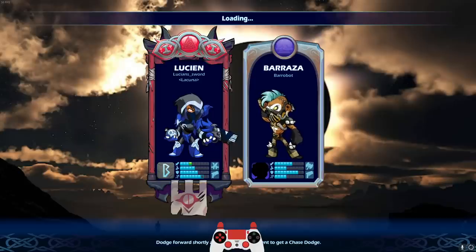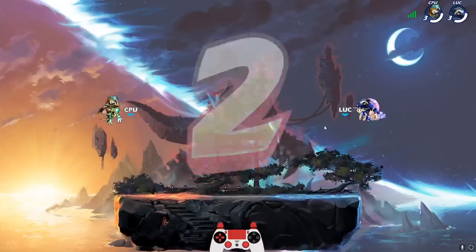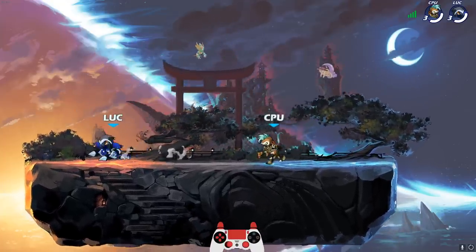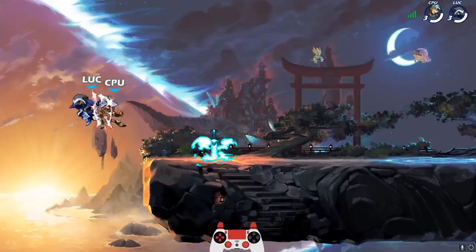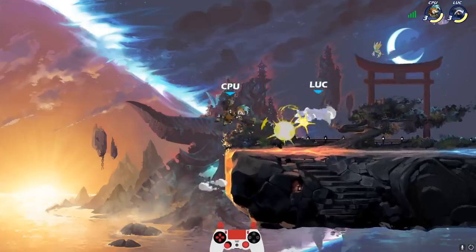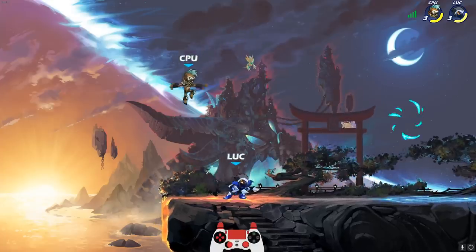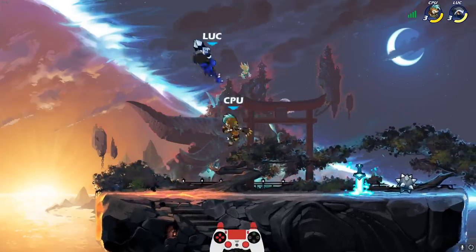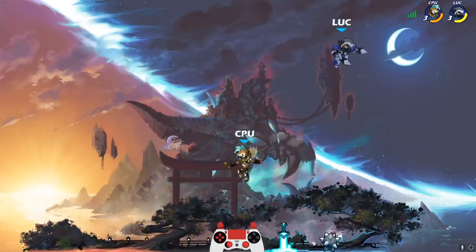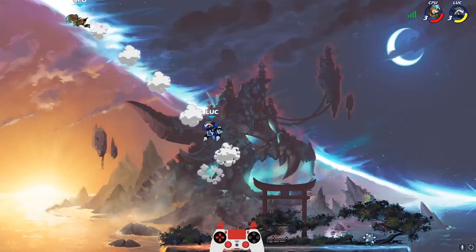With the hard bots, I'm not even kidding you — I could probably 1v7 the hard bots if there was no team damage. I can't let up for a second on these bots. Did you see that interrupt? I'm doing a little bit better with Lucian than I did with Scarlet, but to be expected — I am a little bit better with Katars.